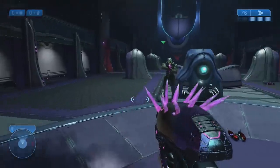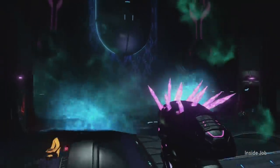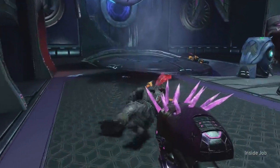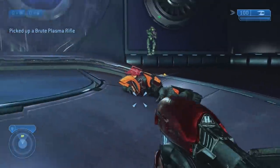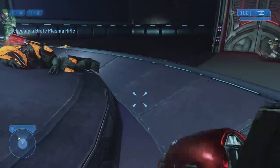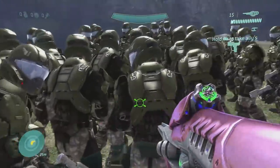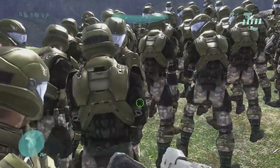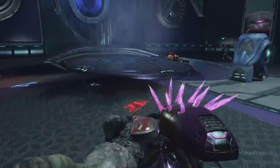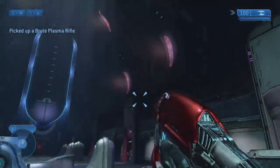Where else to look than Halo 2 with the Scarab Skull enabled right off the get-go. Jumping onto the level Gravemind, you have these Brutes with Plasma Rifles right at the start. If you kill the first Brutes and then pick up the Brute Plasma Rifle, the game just crashes on the first shot. This was a takeaway we already knew about, so it was pretty easy. But some of the things we had to do to break the other Halo games in the MCC were way more extreme.